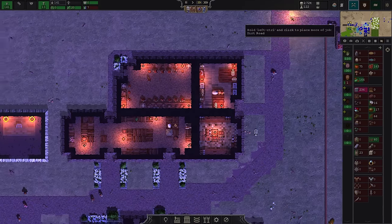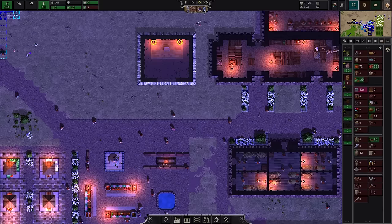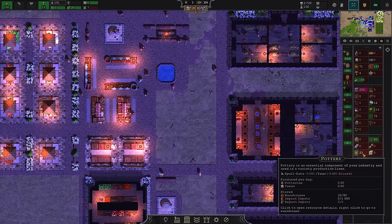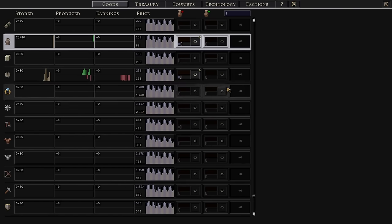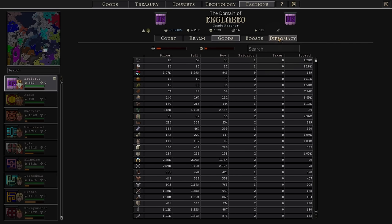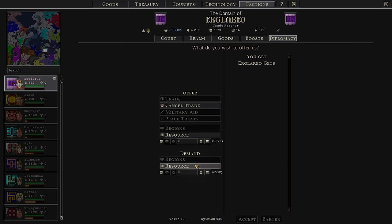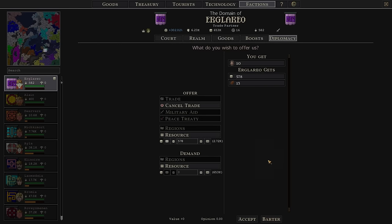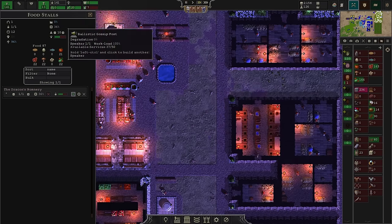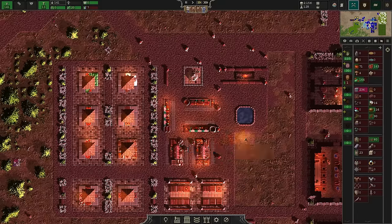All right, speed things back up. Our researchers are back to researching, which is good. Oh no — I forgot. Factions, diplomacy — I would like to trade. I bought all of that stuff and then I didn't use any of it. As a consequence, it's decayed. So I didn't even get any use out of it — much sadness. We will continue to just buy it and start giving it out to folks as well.